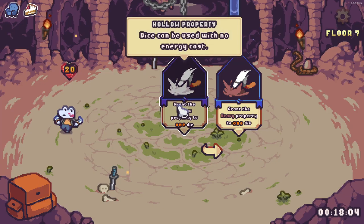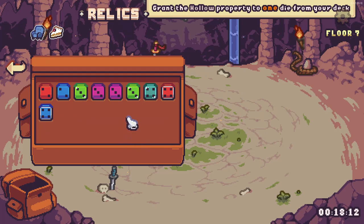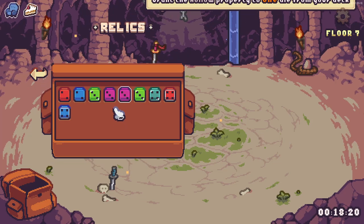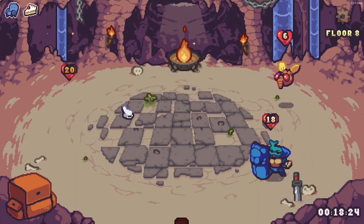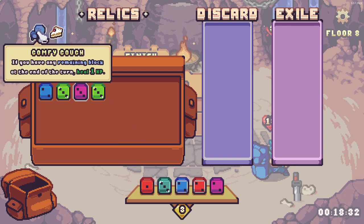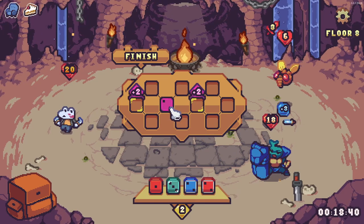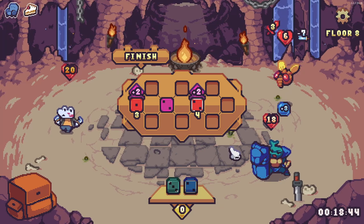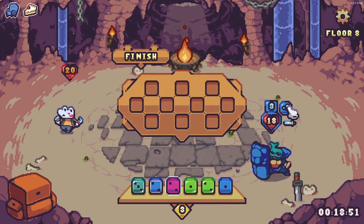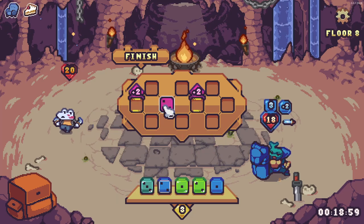New reward: grant the hollow property to one die — it can be used with no energy cost. Or the heavy property — stays on the board and drops in value over turns. If I boost and then use the hollow die, it won't count toward energy, so I could boost and still have three dice out. Wait, why am I only getting five now? A new shieldy enemy is up — I'll just take it out. You're shielding and adding to your shield, but I have no attack... this hollow die costs me nothing though.